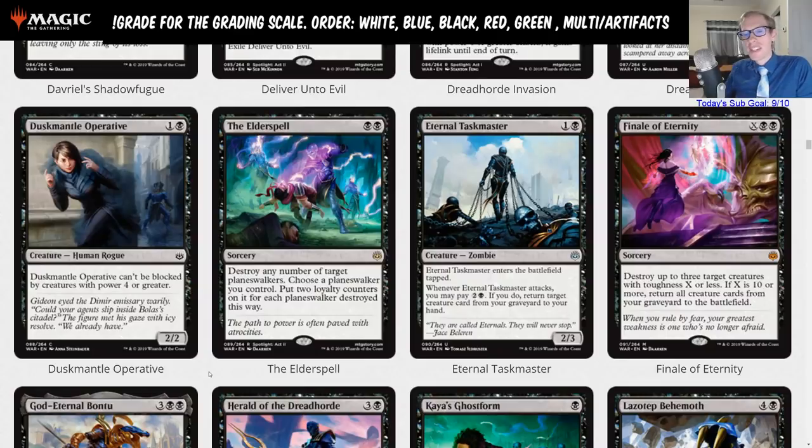Dusk Mantle Operative: one and a black, 2/2 — can't be blocked by creatures with power four or greater. This is a limited card as well.